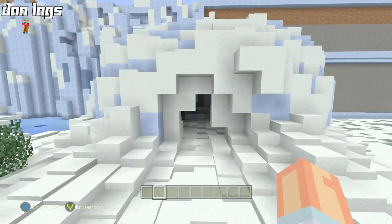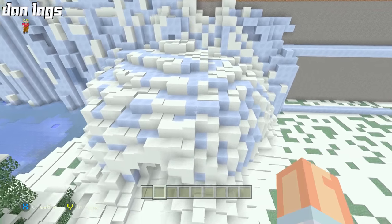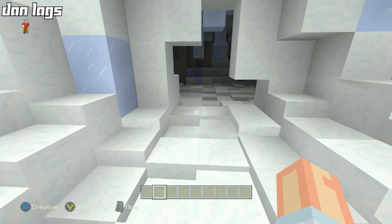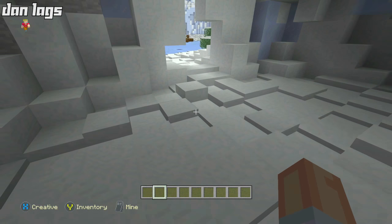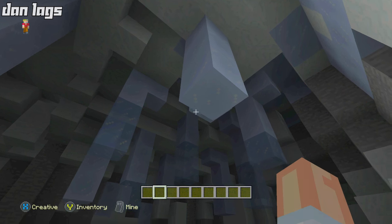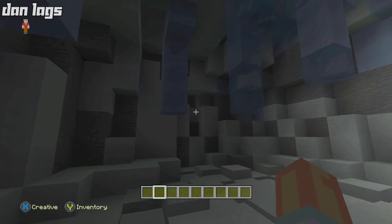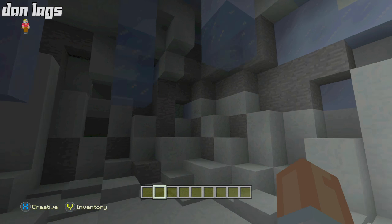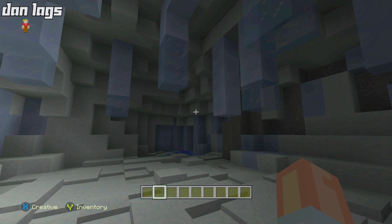We'll start with the cave. Basically I just added a little bit more snow to the exterior and a little bit more detailing on the inside. I pretty much put in a floor of snow with random layers, some icicles hanging down from the ceiling — some pretty large icicles — and the rest of the wall is stone and snow. This is kind of like the foundation of it.